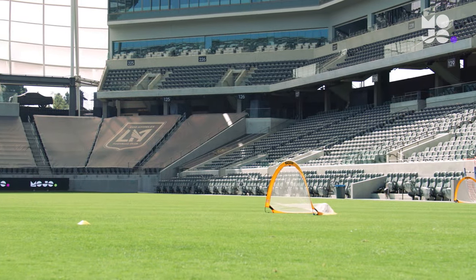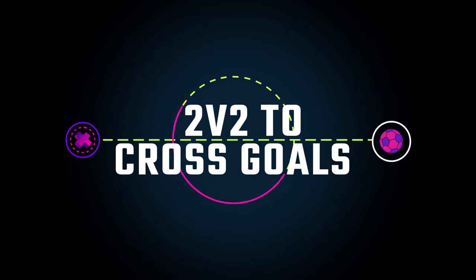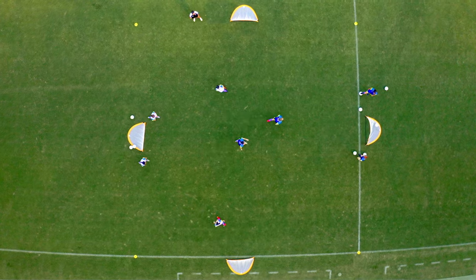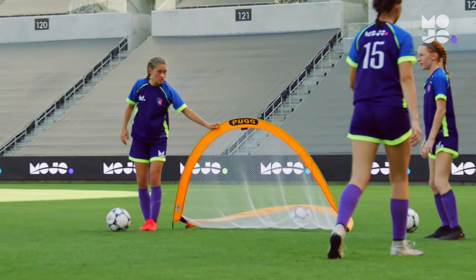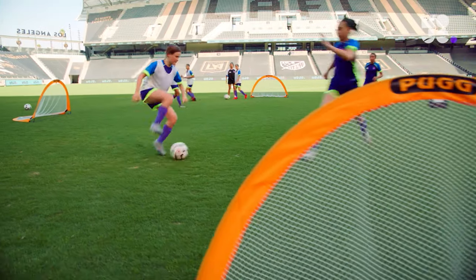We're taking a new angle on the beautiful game. This is 2v2 to Cross Goals. Here we're working on players' attacking and shooting skills. Use cones to create a square space with a goal or pair of cones in the middle of each end line and each touchline — that's right, four goals. Divide your players into two teams, one in pennies.